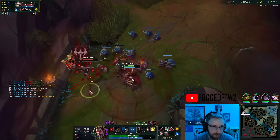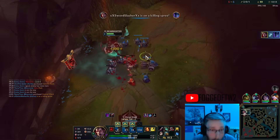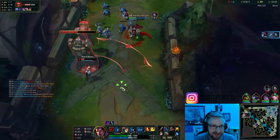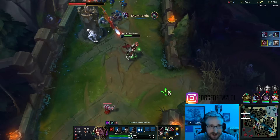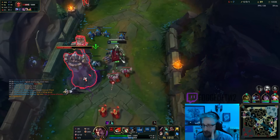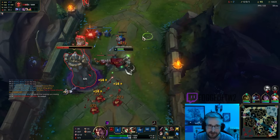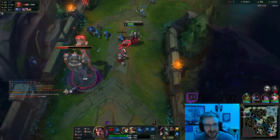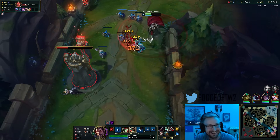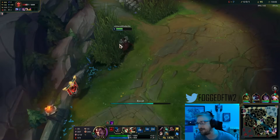Nice, actually pulled her out. I double crit that Nocturne right there — literally did his entire health pool in two auto attacks. Then I flash and just crit my W on Camille as well. I only have 20% crit chance — oh man, you already know I'm a true Darius off that.